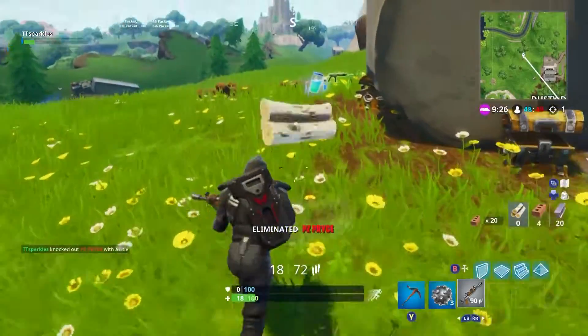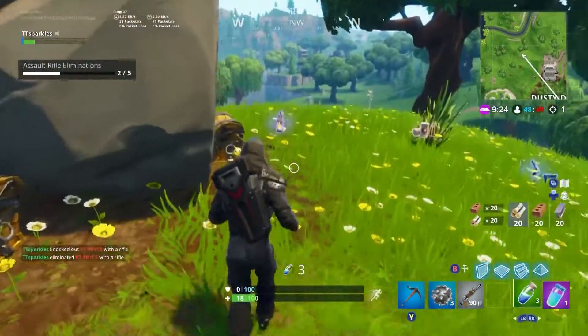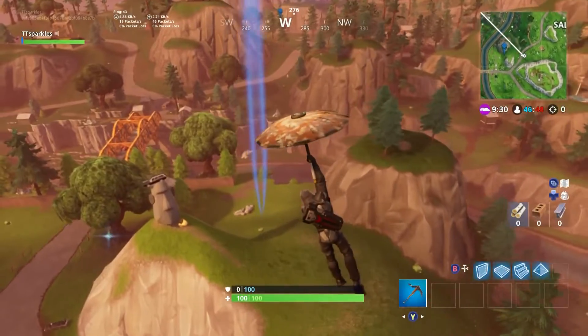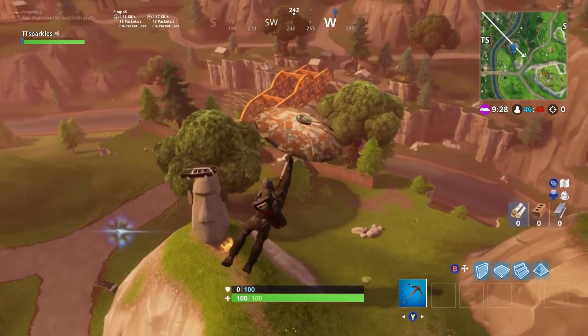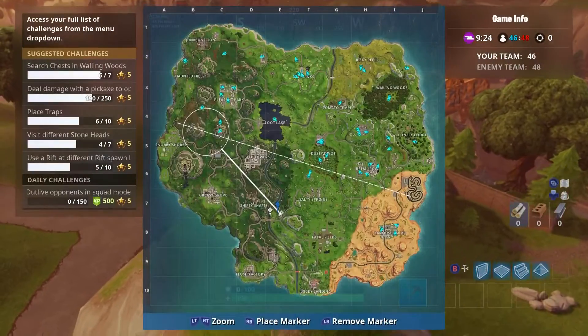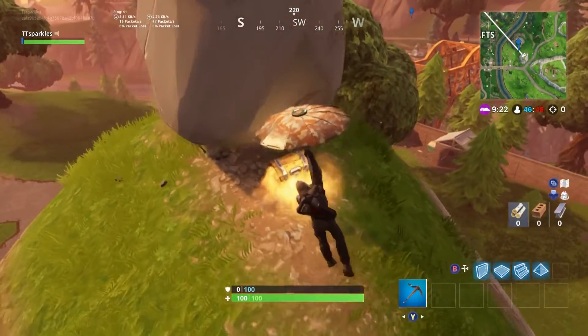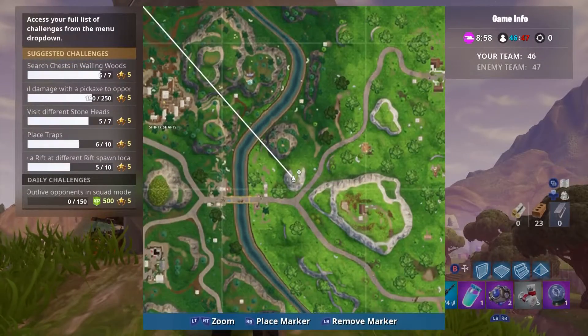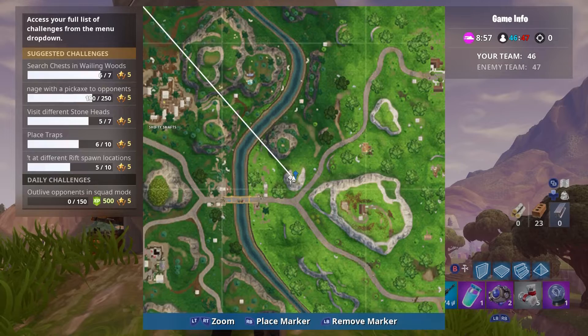For your fifth one, all you need to do is go ahead and land near Shifty and past the bridge. Past the bridge on the other end, on this awkwardly pointy hill, will be sitting another stone head. Here it is on the map — Shifty's over there and this tiny hill is over here. All you need to do is get close enough to the stone head.